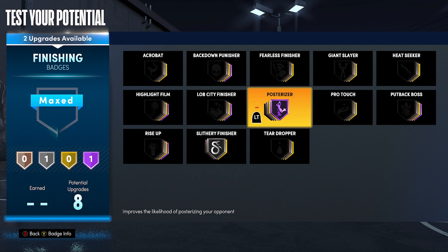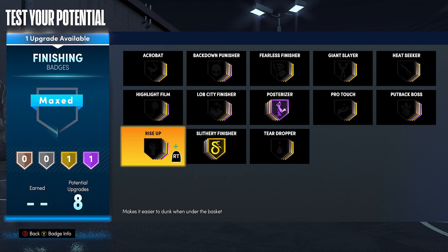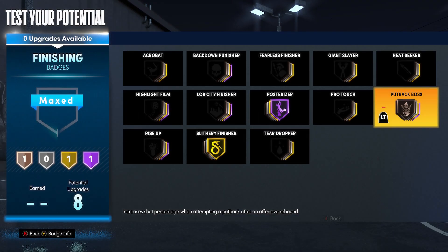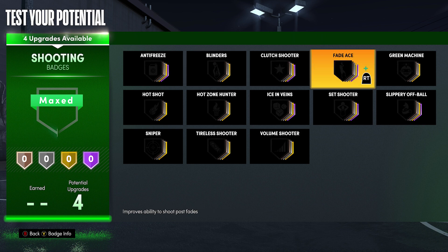With the badges, I'm going with Posterizer Hall of Fame - that just equals more dunks. Slithery and Rise Up, you can choose. You can honestly do Rise Up Hall of Fame and Posterizer Hall of Fame if you really just want to get dunks on top of dunks. You can also put on Put Back Boss just in case you get a rebound and can go right back up - you'll get that Big Man Standing Dunk animation.